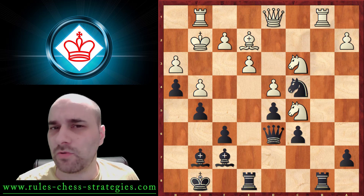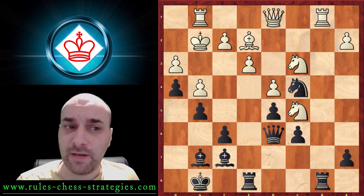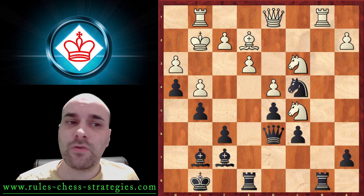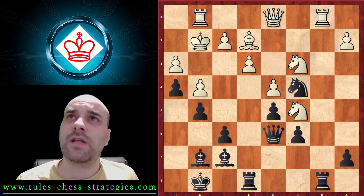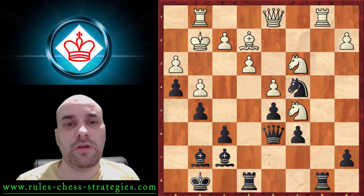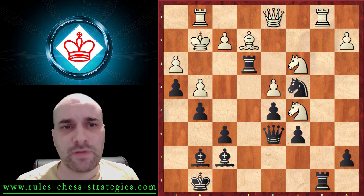This is the first one, and now it's black's turn. What are you going to do here? We have a lot of moves for black, and many of them are winning. So if you are confused, sometimes try to find the best or try to find the simplest solution. Here black played the very nice move Rook takes e3.